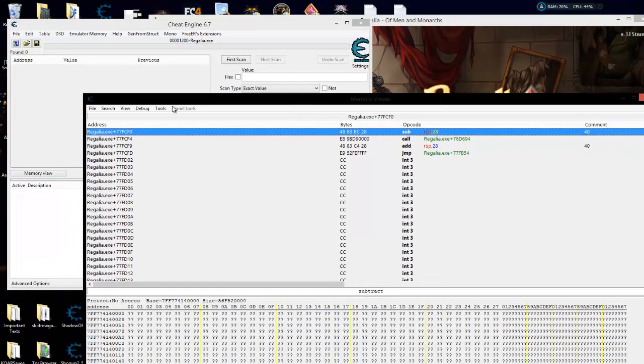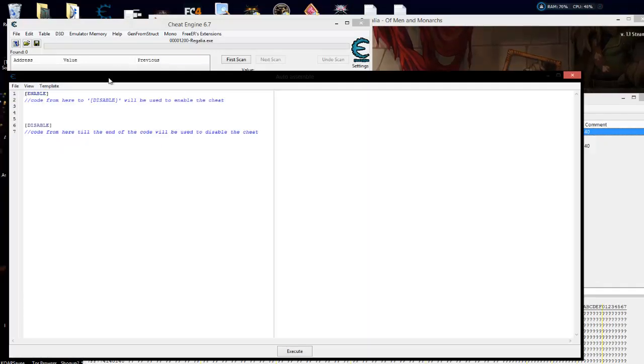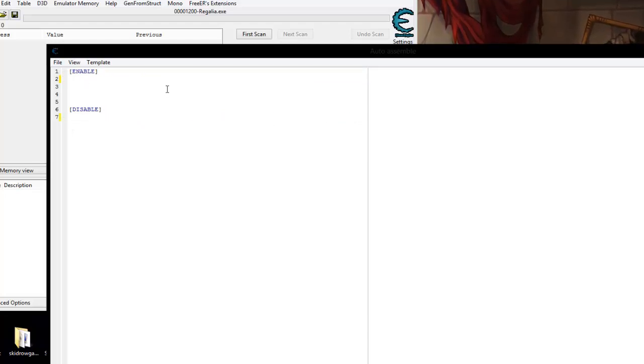I'm going to go to memory view, click auto assemble, and go ahead and add the enable and disable. This is how you can create a Lua script for launching the mono data collector. So we're going to tell it we want to use Lua. It's 'launchMonoDataCollector' — capitalize each word — then just open and close parentheses. And then we can put a condition in there, as Colonel RVH put a condition in his as well. If in parentheses...